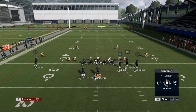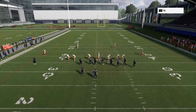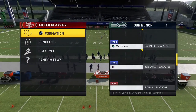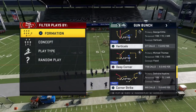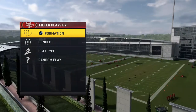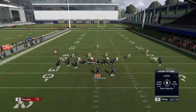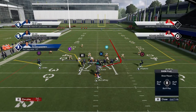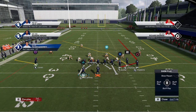Those are all the setups for Deep Corner. Let's talk about Verticals — it's really good. To run Verticals, you need to come out with Gun Bunch to the short side. Call Verticals when on the left hash mark, meaning you want Gun Bunch to the left. Call Verticals just like that — we'll put Julio Jones on a flat, flip the play.